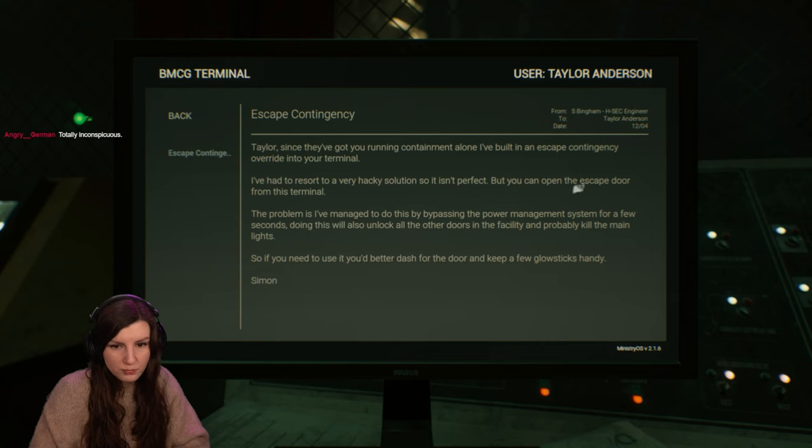Just sitting out in the open. So we really have to control the balls — activate it. You can open the escape door from this terminal. The problem is I've managed to do this by bypassing the power management system for a few seconds. Doing this will also unlock all the other doors in the facility and probably kill the main lights.